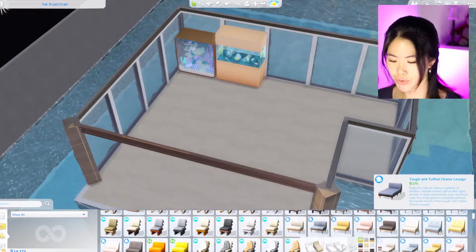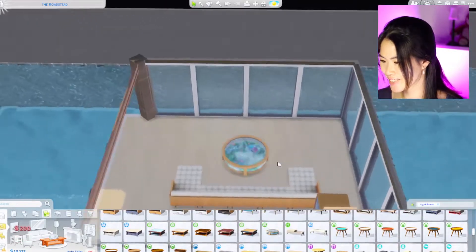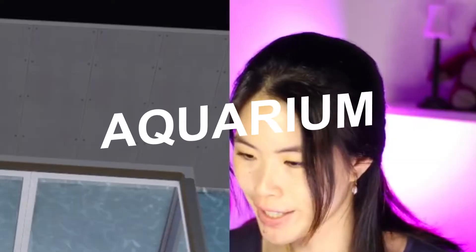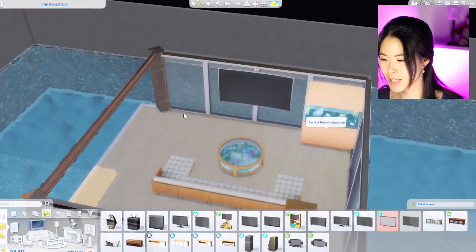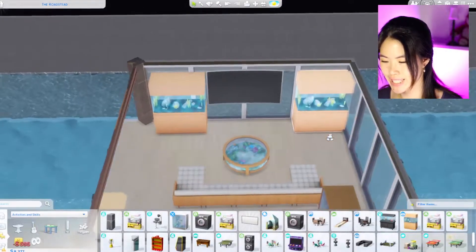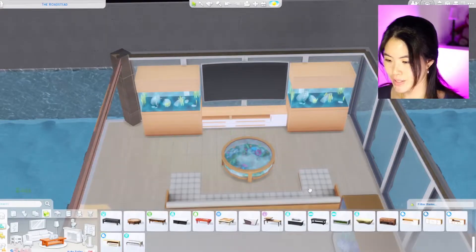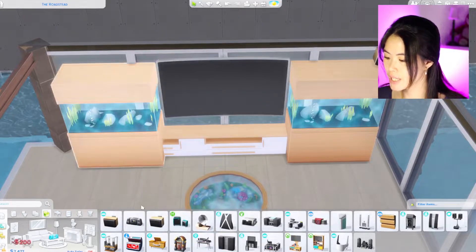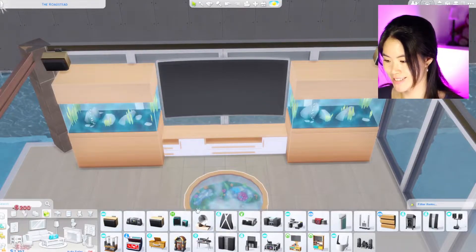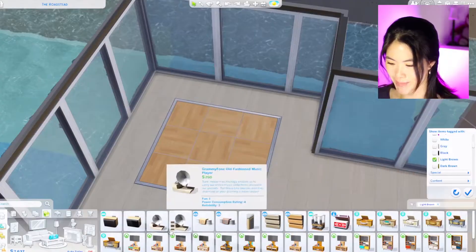Oh my god, they have this aquarium — I'm gonna have to put this in! I was thinking we can have some kind of a sectional sofa, then we can have this aquarium table. So this room's theme is going to be aquarium because all of the surroundings are water. Maybe I can put two of these on either side, some kind of table, and a couple of speakers around the house to make it more of a party place.